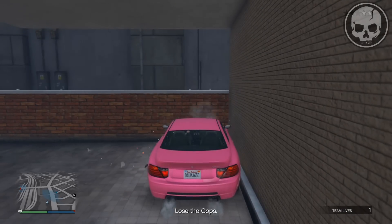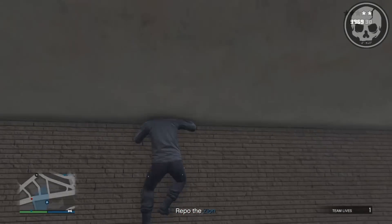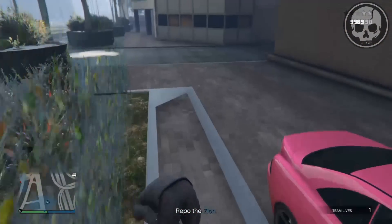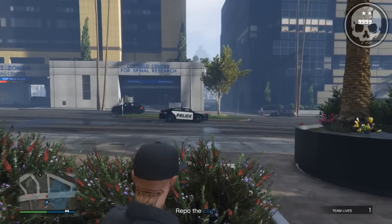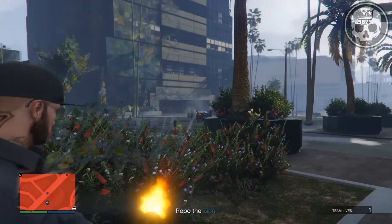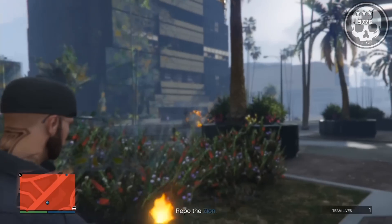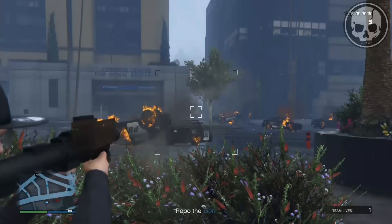Head to this location, park up your car like I have, get on the roof, and hop up the wall. Now you're in this wall breach. What you want to do for the next five to seven minutes is kill as many police as you can, because this is where you're going to be gaining all your RP.